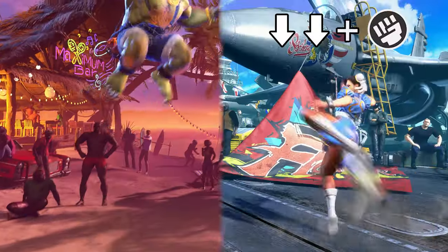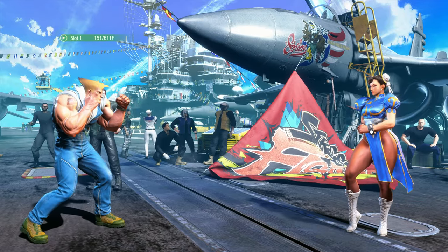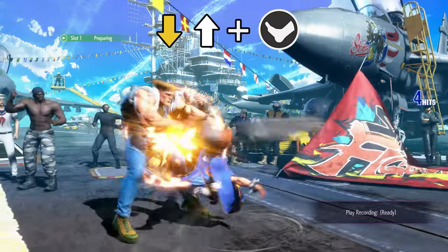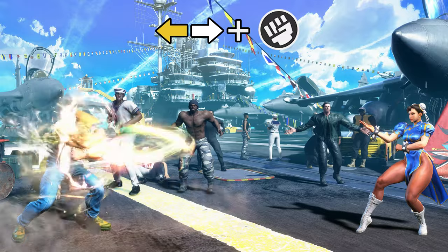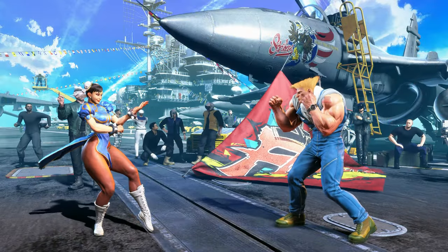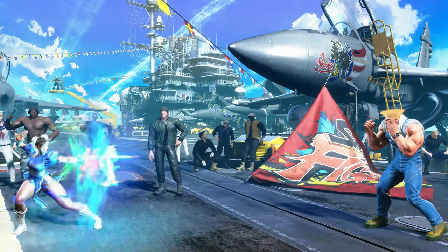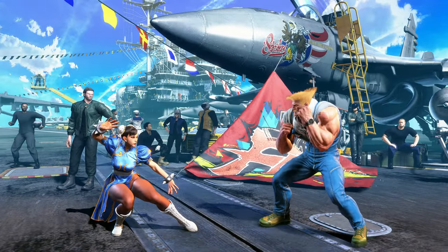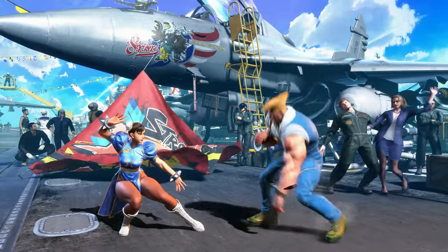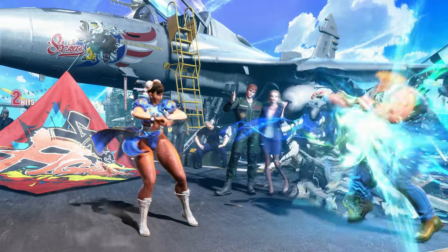Alongside motion inputs, there are double down direction inputs and charge inputs. Charge inputs require you to hold a direction input for just under a second, then tap the alternative direction plus your attack input to successfully perform. This is how you perform the infamous Sonic Boom and Flash Kick attacks on Guile. A good tip is that you can charge back inputs with either back, up-back, or down-back, and charge down inputs with down, down-forward, or down-back. This lets you charge either direction at a single time with down-back, allowing you to stay in one spot while charging.